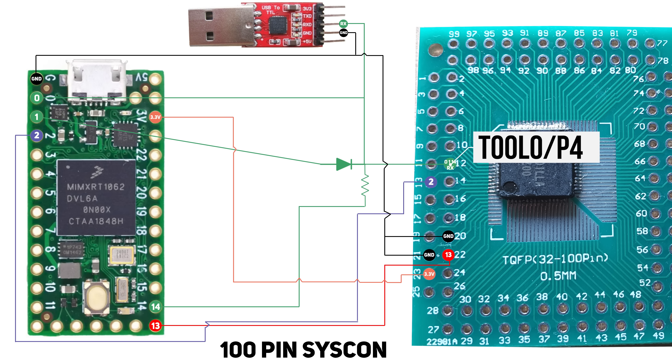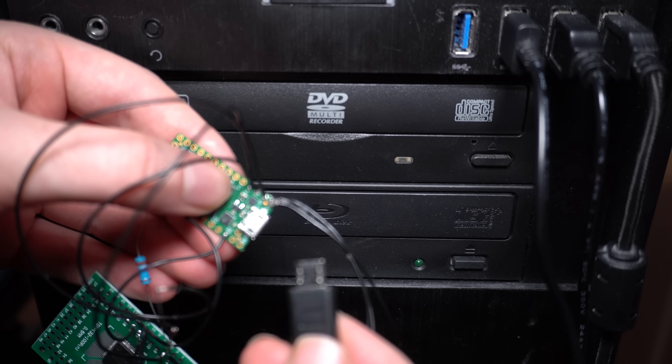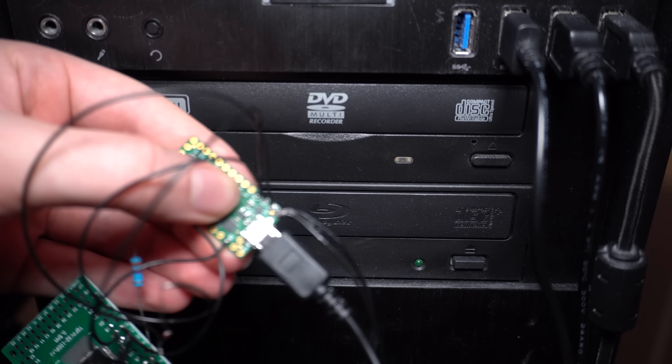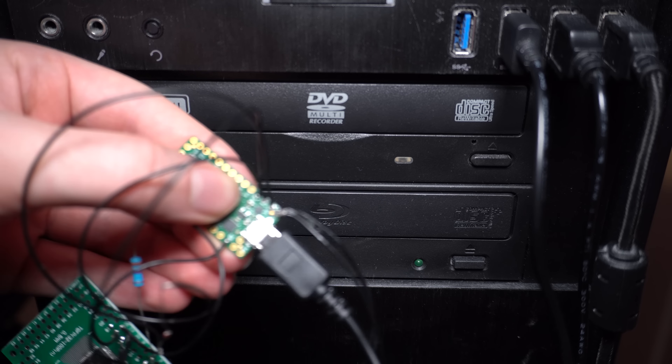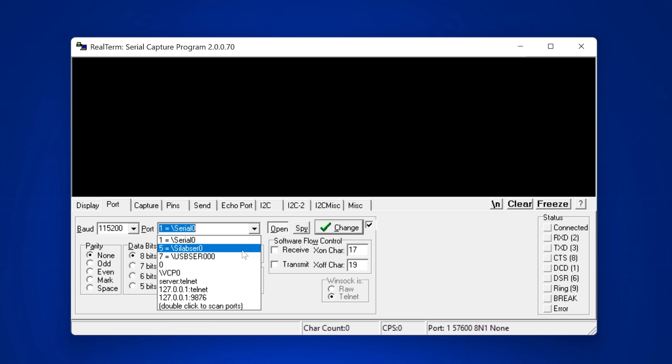With everything wired up - the USB TTL cable, the Teensy, the chip, the 4 kilohm resistor, and the diode - we hook this up to the computer. Power on the Teensy 4.0 by connecting to the computer, and also connect the USB to TTL cable to the computer - that's the device actually receiving the data from the chip. The Teensy is only plugged in to power it so it can start doing the glitch; all the data comes from the USB to UART bridge. With everything connected, it should be performing the sysglitch.